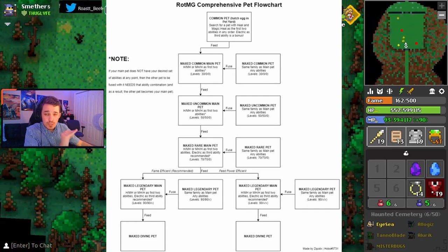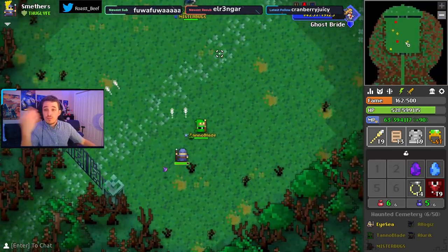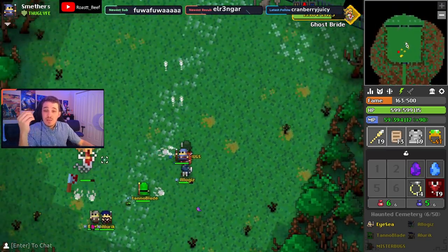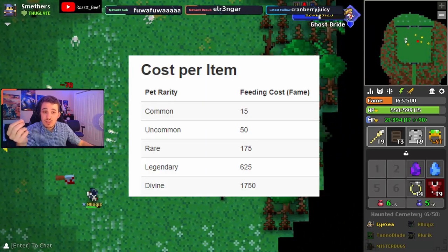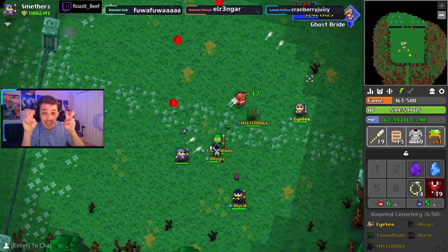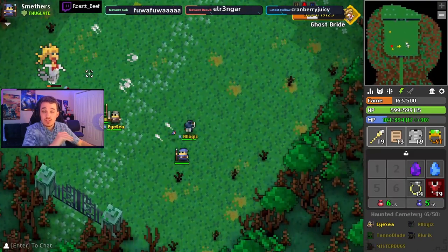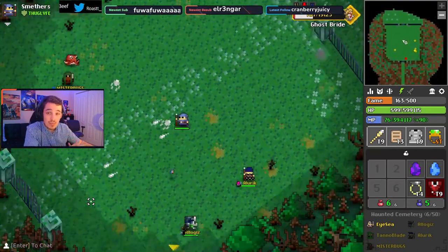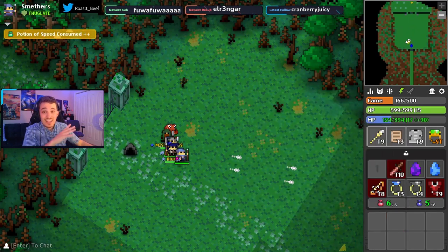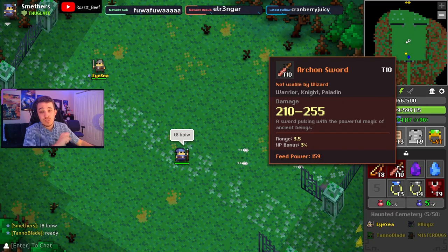Your first goal will be to find your perfect pet and, once you do, max it out at 30 of 30 on its first ability. When you're feeding, you want to try and always use the highest feed power items you can, although this becomes more important the higher rarity your pet is, because that increases the fame cost to feed. At common it's only 15 fame to feed, and at uncommon it goes up to 50 already. If you can, try to only feed 200+ feed power for common pets, 400+ for uncommon, 600+ for rare, and 800+ for legendary and divine. If you don't do this, the fame cost can start to get ridiculous. Just try to use the highest feed power items you can.